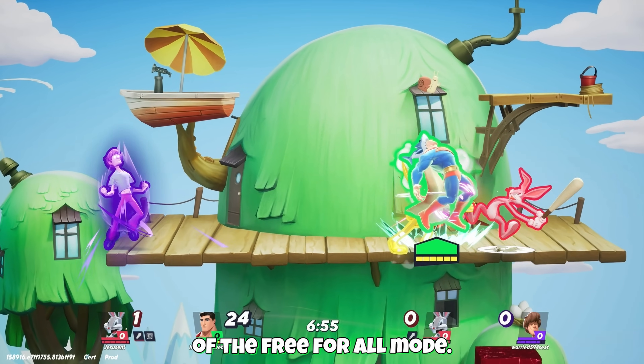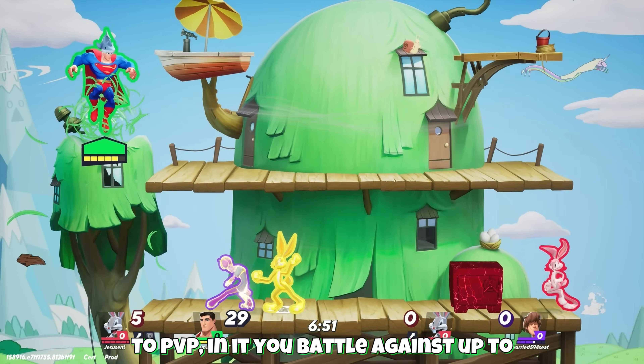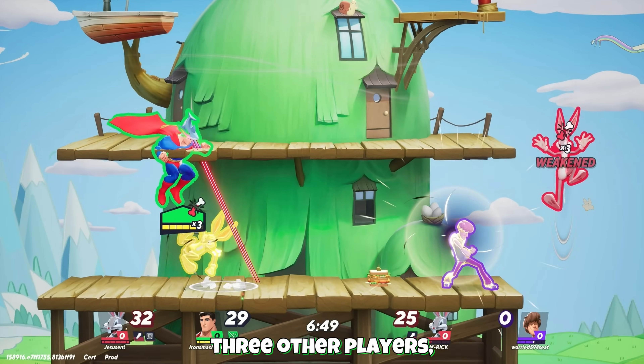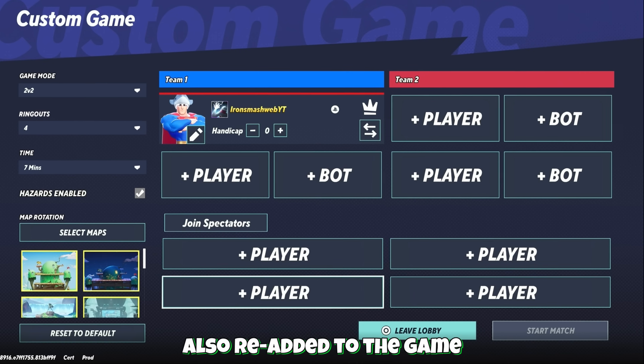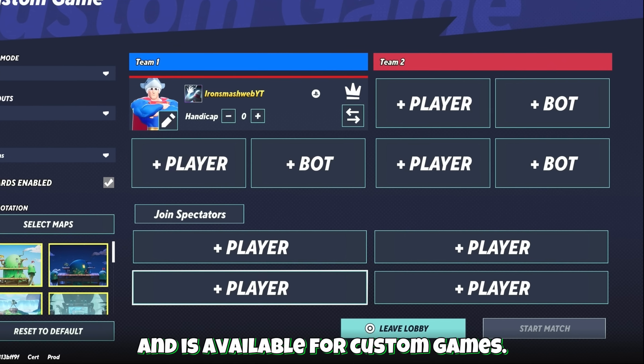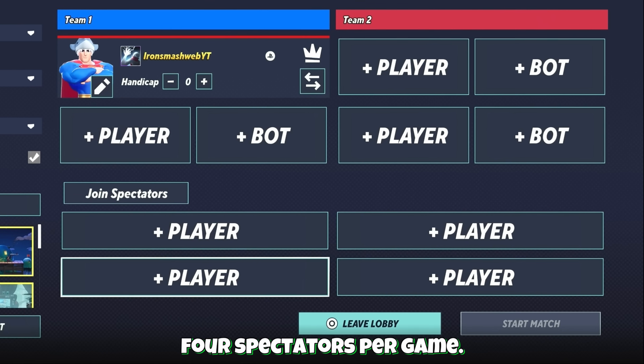Next we have the return of the free-for-all mode. This game mode has been added to PvP. In it you battle against up to three other players, and the first player to four ringouts is the winner. Spectator mode was also re-added to the game and is available for custom games. Lobbies can support up to four spectators per game.